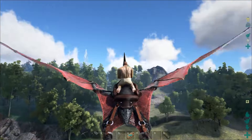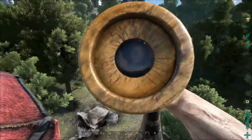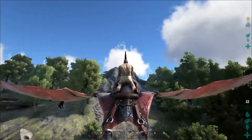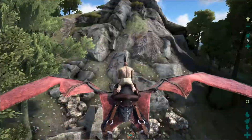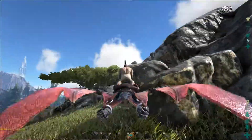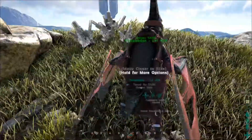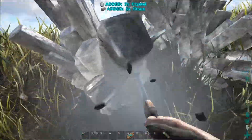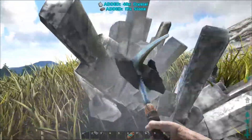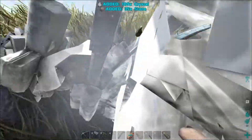He might have flown down to the ground. There is my Terradon, and my body should be somewhere over here. Let's get some movement speed. Where is my body? Anyway, I'm going to look for my body and check if the other Terradon is still there. If he is, I'm going to bring all the Terradons back and then keep looking for the new biome or the new dino. I'll be right back.